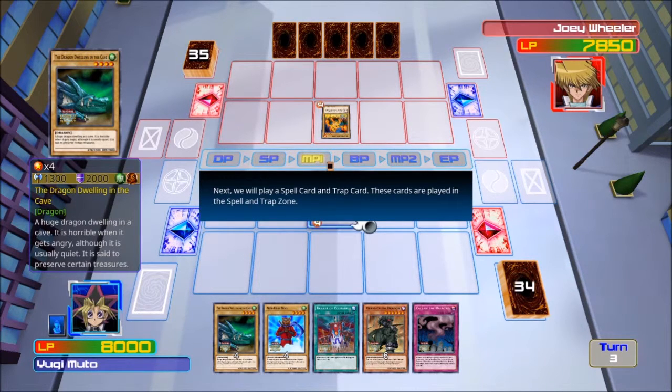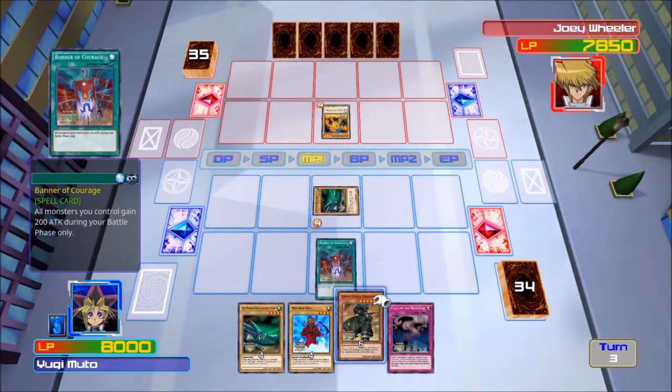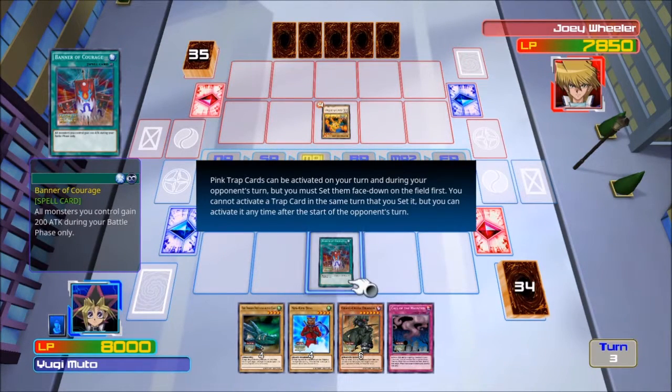Next, we will play a spell card and a trap card. These cards are played in the spell and trap zone. Green spell cards can be played right away, but most can only be played on your main phase. You can also set and activate it at a later date. Pink trap cards must be activated during your opponent's turn — you must set them face down on the field first. You cannot activate a trap card in the same turn that you set it, but you can activate it at any time after the start of the opponent's turn.